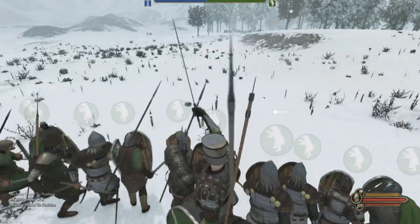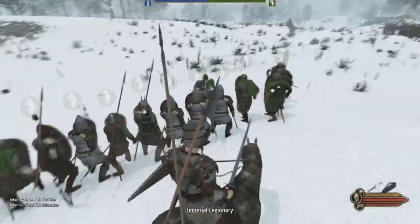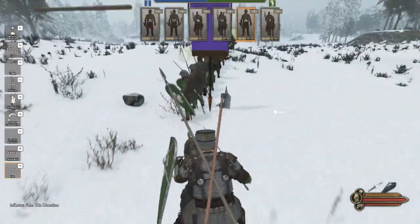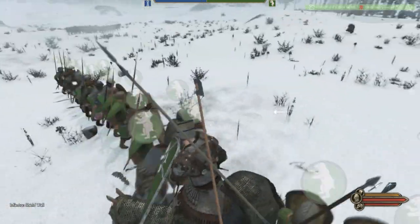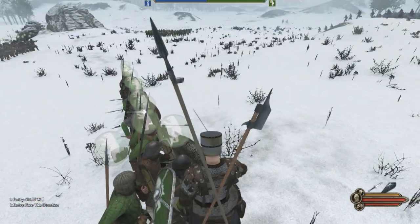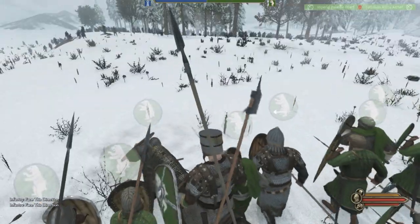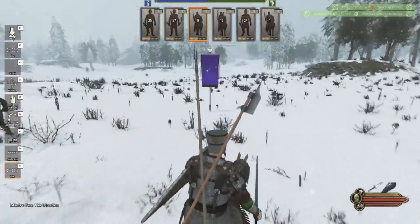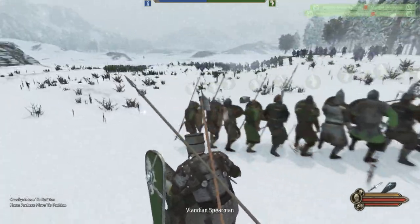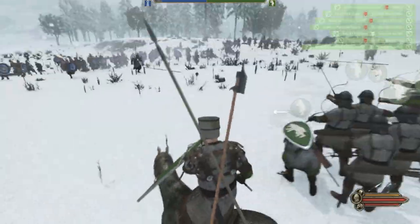Infantry is going to form a shield wall. We're going to push them up and angle them slightly to create more of a funnel effect — much nicer, much better. We should be able to hold them. The other formation goes into a shield wall as well, angled to face inwards just a fraction more. Their archers are going to run to the front. We've got our cavalry and horse archers on the flank to protect that side as the enemy formation is running a little wide.